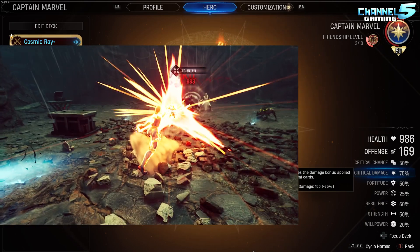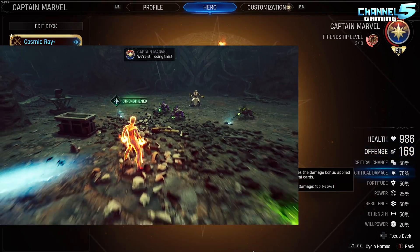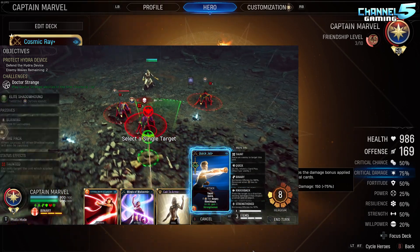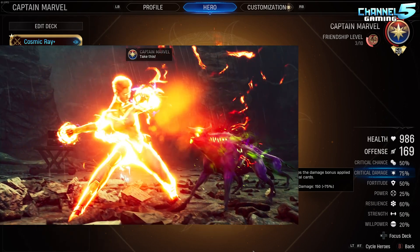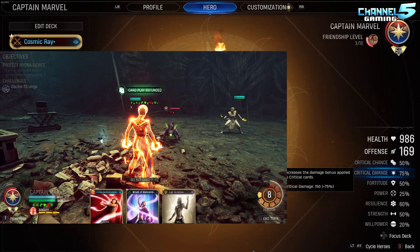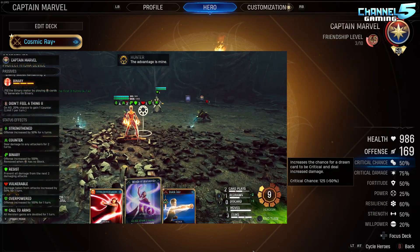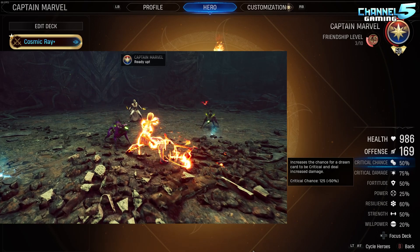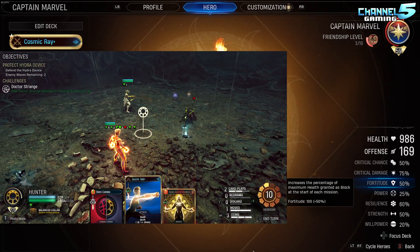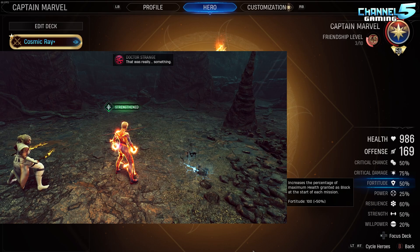Crit chance and crit damage are capped at 50 and 75 — those are absolutely what you want to max, to increase the opportunity of getting critical hits. Our offense, once we increase the damage of something by 75%, that's adding to the multiplier that we already said is 250%. So you can imagine if you're pulling a card that does 1500 damage and then you're doubling it — that's almost 3000 damage, which will KO anything in the game. Fortitude is great especially in the early-mid game to give her extra shield, and when she goes binary she gains a bunch of shield as well.